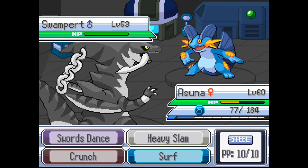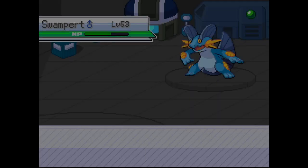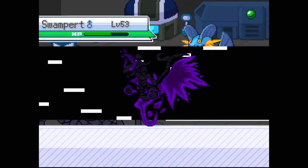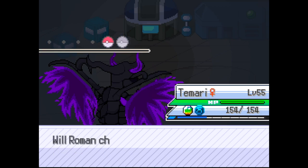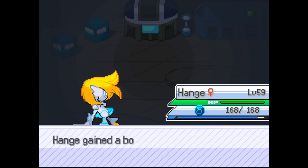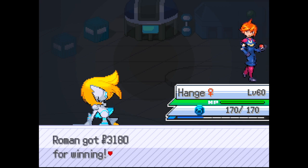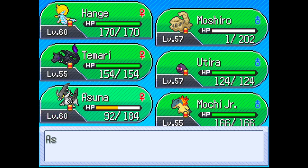Let's go for a Crunch - nice, good damage. Asuna did her job. The only Pokemon who can handle this now is Tamari so we're gonna Mega Evolve and go for Shadow Ball. Yes! Tons of EXP. Samurai is gonna come out next - Thunderbolt, we one-tap it! Bam, level 60! I'm gonna use a Revive on Asuna and heal up later.